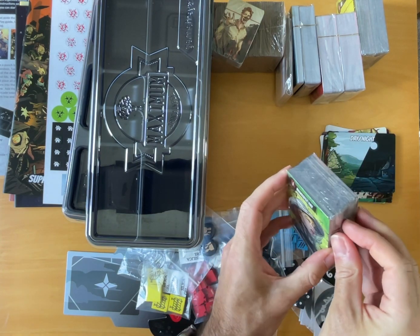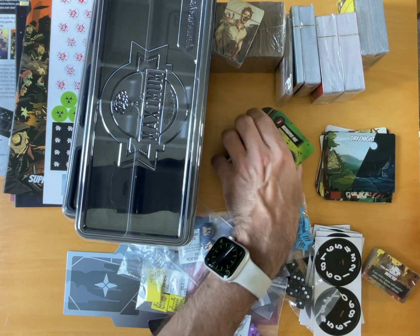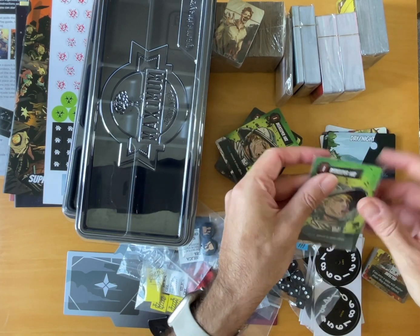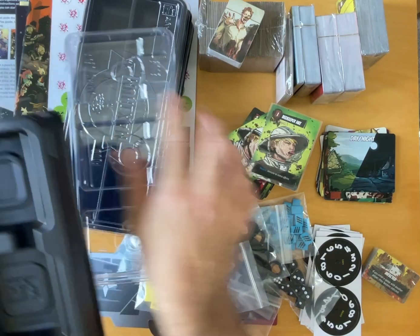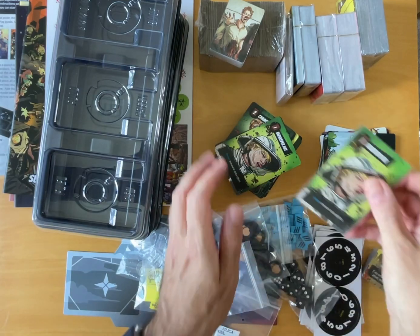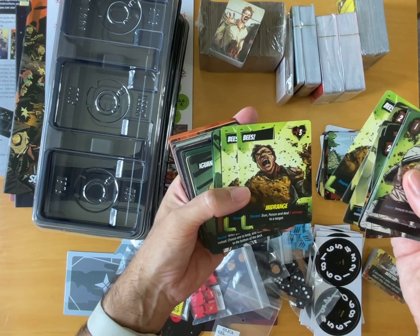These are standard magic size cards if I remember rightly. When I did print and play, because there were so many cards, I got really keen and did them all in Dragon Shield — very expensive but they look really cool. So each character has their own deck of cards. These are standard thickness cards — they'll fit in the sleeves, and they fit in the box. There's space for tokens as well, so that's handy.